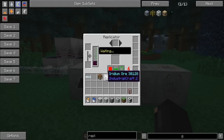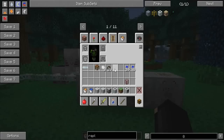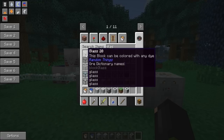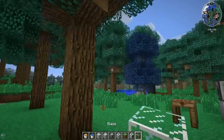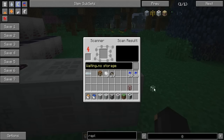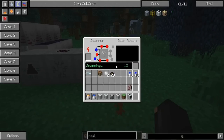Everyone wants to replicate iridium, but I'm not going to do that just for time's sake — I'm going to do something easy like glass. You're going to need one piece of the thing you want to replicate, so I'm going to get one piece of glass. Put that into the scanner and let it scan — yep, it'll scan.